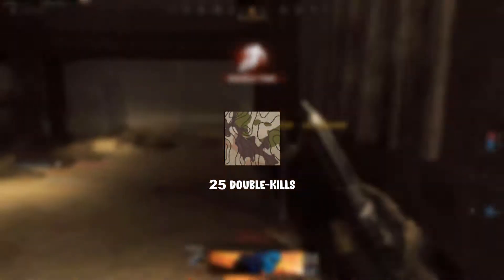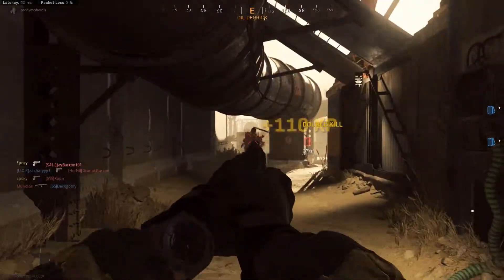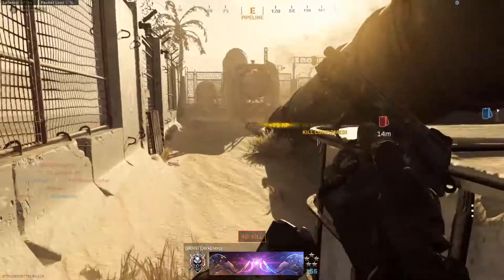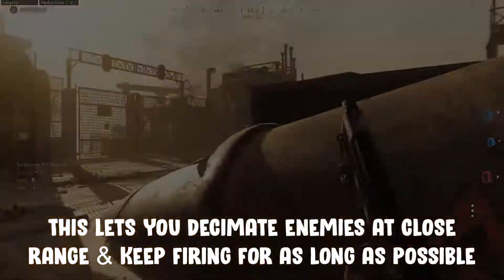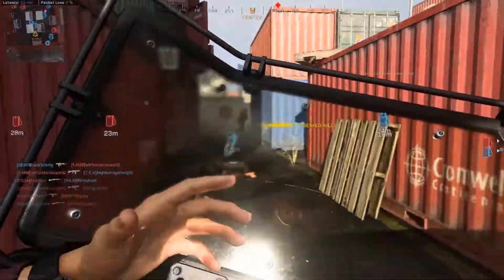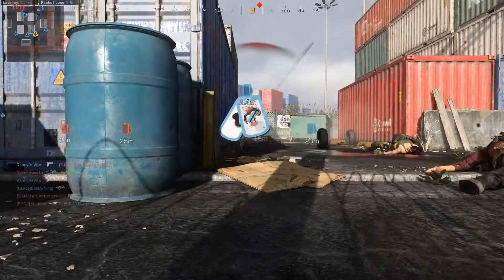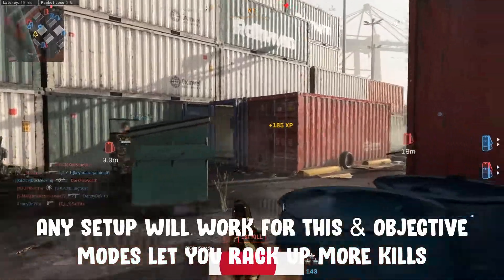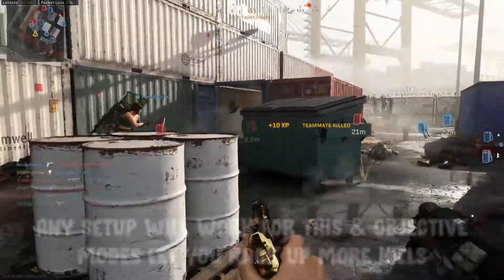Toppo requires 25 double kills. Burst fire akimbo with 27-round extended mags may actually be your best option if you're struggling here. You can lay down a hail of bullets at close range, so picking up multiple kills won't be hard. As long as you're careful with reloads, you can drop two enemies very quickly. Tiger requires 110 kills with 5 attachments — this is easy as the ideal setup for this weapon uses all 5 attachments. Objective-based modes are ideal as they allow for more kills per match.